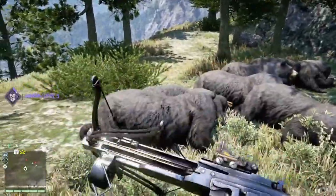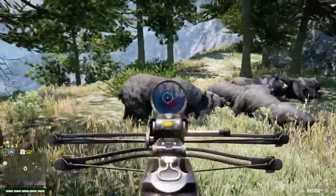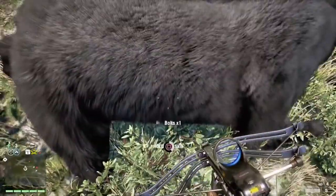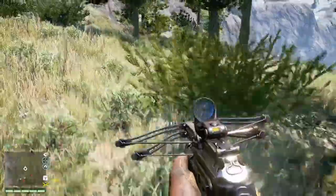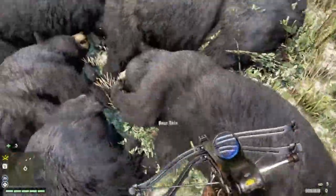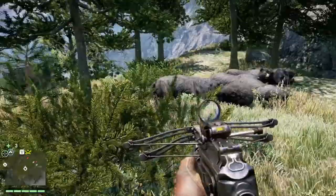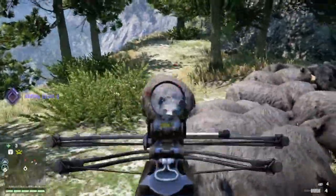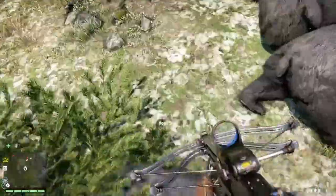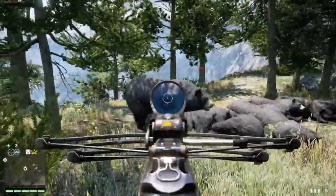Basically all you do is throw down a piece of meat, an animal comes over, you kill it, you go skin it, and when you skin it you get that bait back plus two animal skins if you use this method.